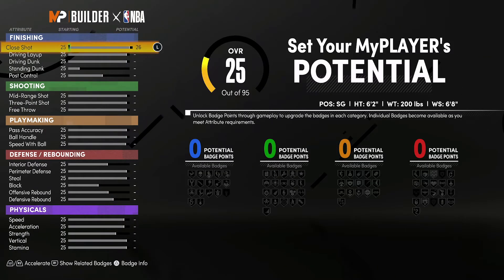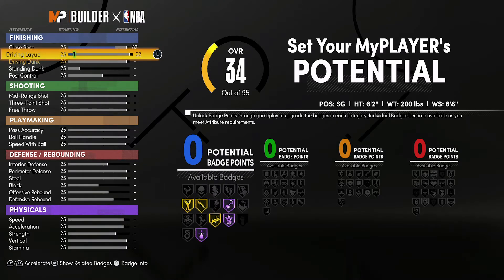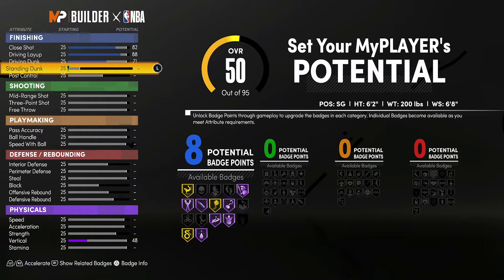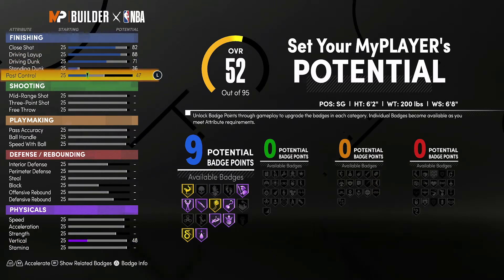For the attributes, you're going to bring your close shot up to an 82, your driving layup up to an 88, your driving dunk up to a 71, your standing dunk up to a 36, and your post control up to a 66. That's going to give you 10 finishing badges.